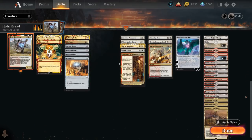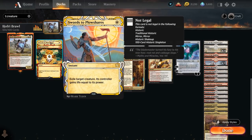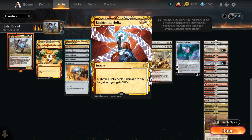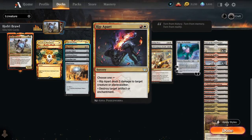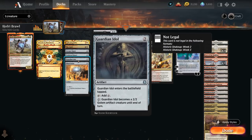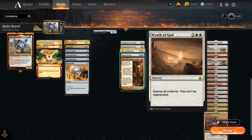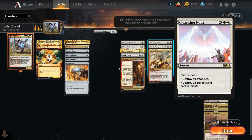For non-creature spells, we've got great removal with Lightning Bolt, Swords to Plowshares, Lightning Helix, and Rip Apart which can deal three damage to a creature or planeswalker, or destroy an artifact or enchantment. We've got mana ramp with Arcane Signet, Cold Steel Heart, Guardian Idol, and Mind Stone. We also have sweepers including Wrath of God, Day of Judgment, and Cleansing Nova, which can destroy all creatures or all artifacts and enchantments. Sometimes it can be beneficial to blow up our entire board if we control Hofri, just to re-enable a bunch of ETB abilities.